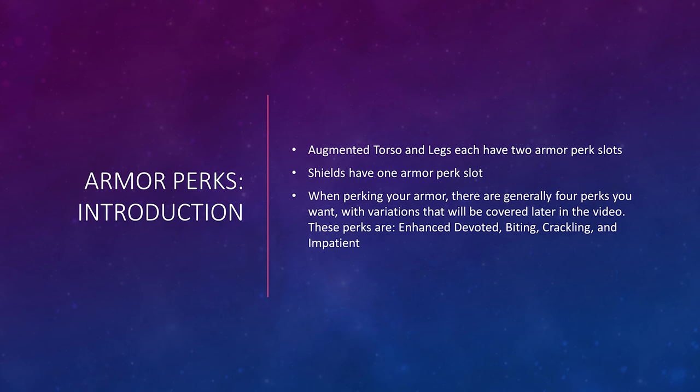Now that we've covered the three basic fundamental weapon perks, let's talk about some basic armor perks. An augmented torso and legs each have two armor perk slots, and shields have one singular armor perk slot. When perking your armor, there are generally four perks you want: Enhanced Devoted, Biting, Crackling, and Impatient. We're going to start with the most simple of these four — Enhanced Devoted.